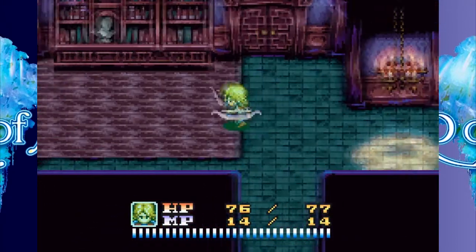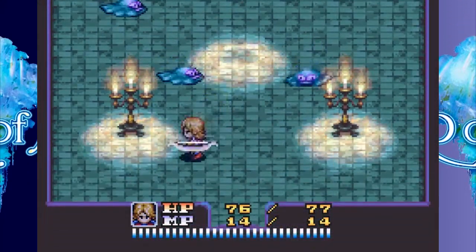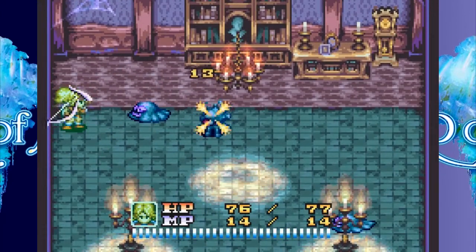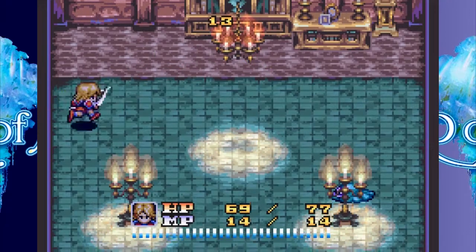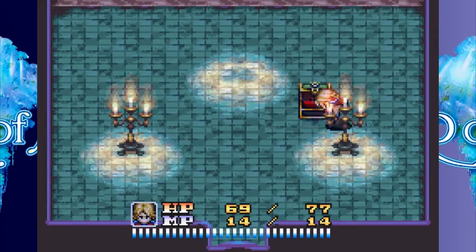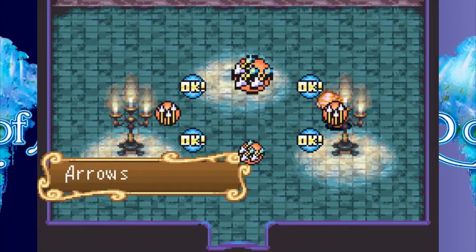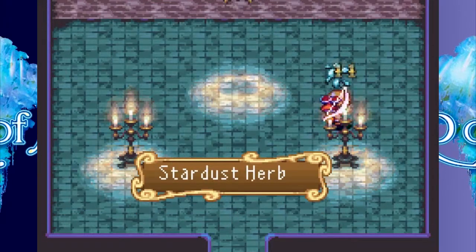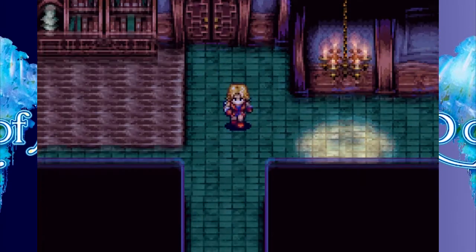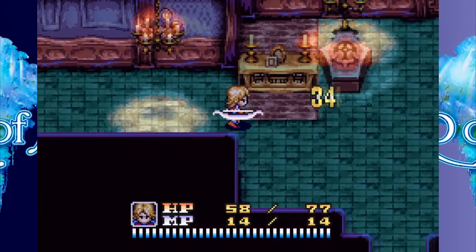Two hits? Really? This is the one with the zombie, right? No, the zombie was in the other room. But this one does have slimes in it. Did that seriously hit me? That's a little bit disappointing. Hey, it's a box! It's trapped. Of course. Of freaking course. Oh hey, critical hit! Cool!